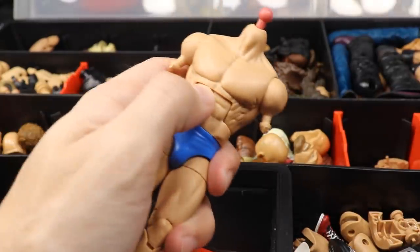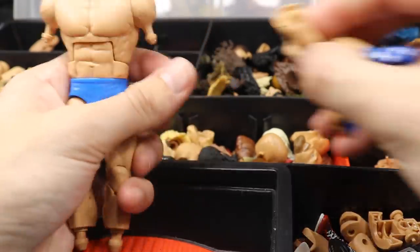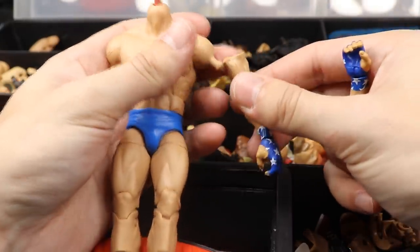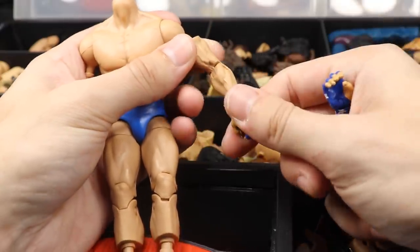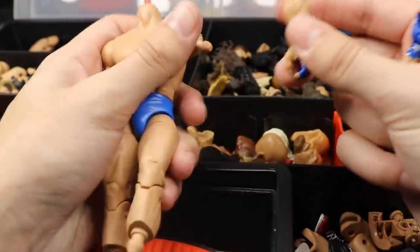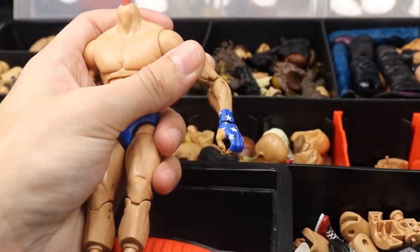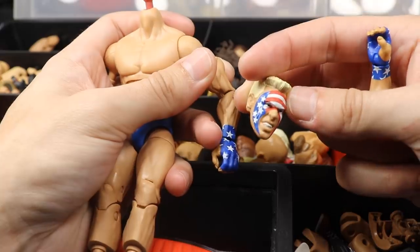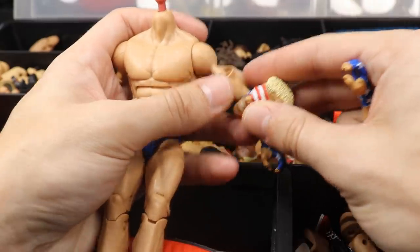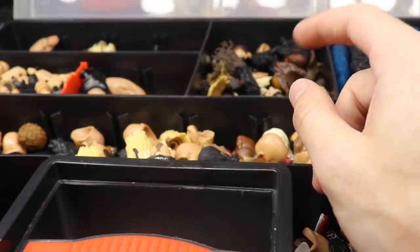I think the Sting head sculpt matches skin tones and will look pretty cool. For the arms, I think the Kurt Angle arms from Elite 66 would look great — they have the stars already on the wrist tape. We could remove these hands and put in normal skin tone hands or tape fingers to give him a different look, so he just has stars on his wrist tape. Look how well that matches up — I think these arms will fit perfectly.